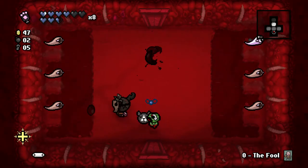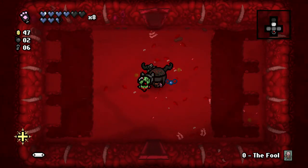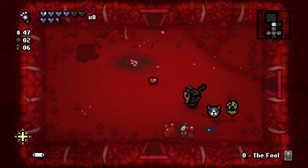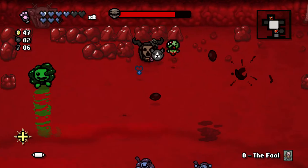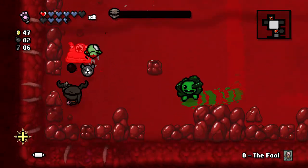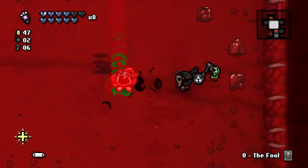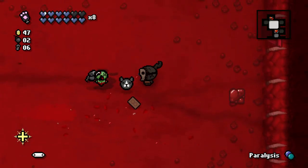Okay, up we go then. Alright, Loki, calm down. Nope, nothing good. Wow, this room kind of sucks. Found an item — we got Placenta, regeneration and health up. It's pretty sweet. Maralysis — not interested.